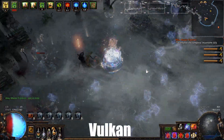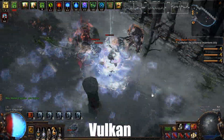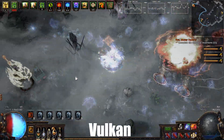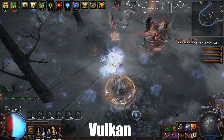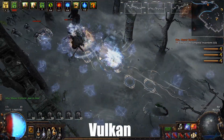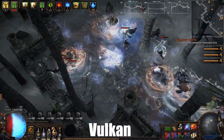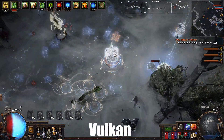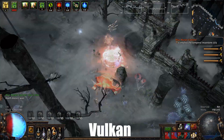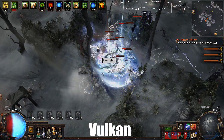Vulkan is also really interesting because it's cross-platform, meaning GGG can release Path of Exile on any platform they choose. This also means we might get a native Linux client. Some people have been messing around with DXVK — which translates DirectX to Vulkan — but that kind of emulation is always a mess, requires a lot of tweaking, and any future update can break it. A native client would be much better.